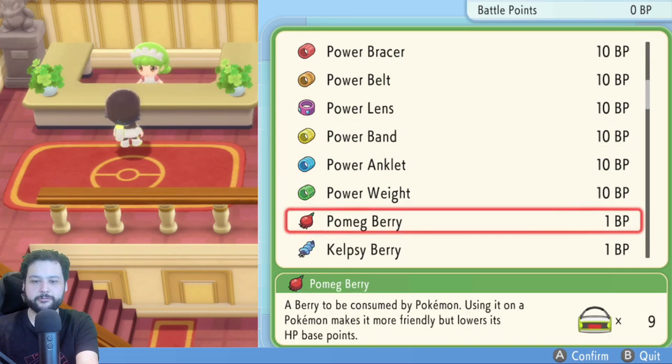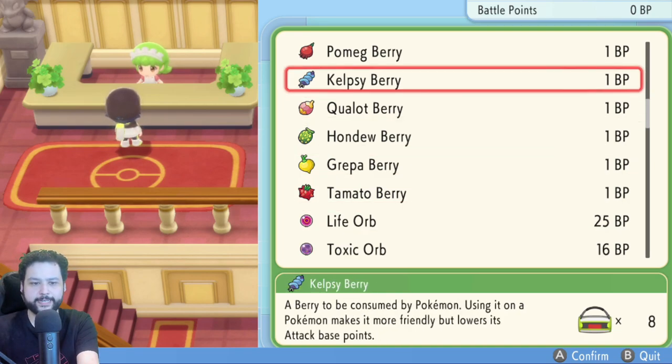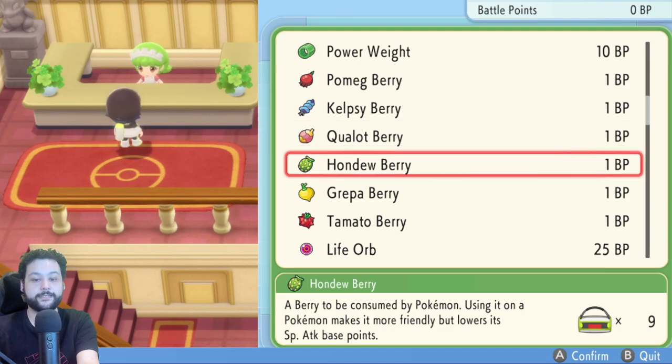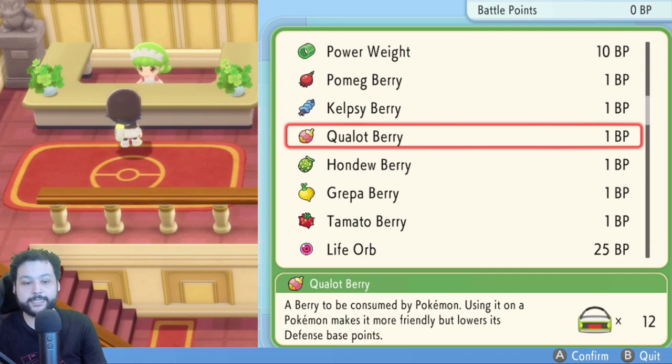Don't forget the berries here as well. If you make a mistake in EV training and defeat a Pokémon you didn't want to, these berries will lower a Pokémon's EV stat by 10 each — there are berries for HP, Attack, Defense, Special Attack, Special Defense, and Speed. As a bonus they also increase the Pokémon's happiness, and you can regrow these berries so you don't have to keep coming back to buy them.